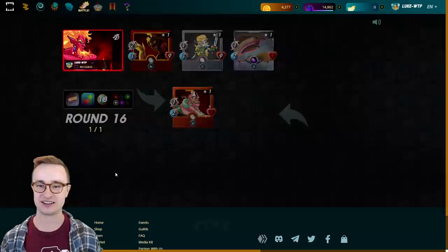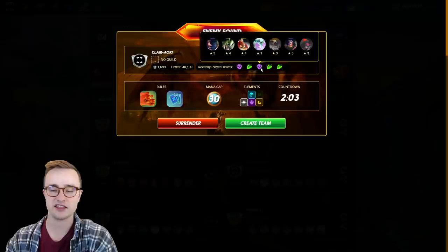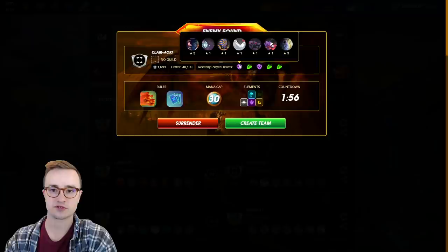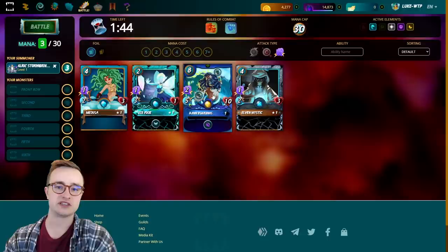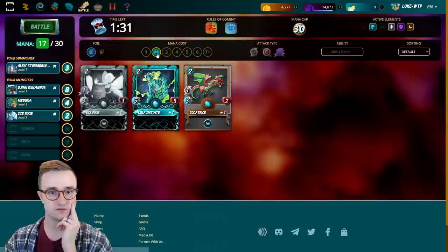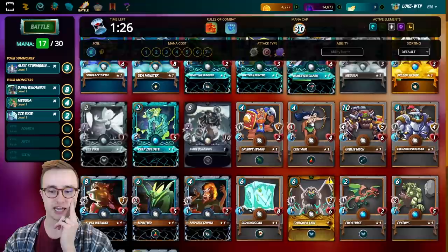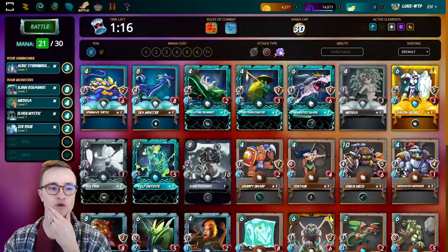Even Stevens — one of my least favorite rule sets because taking away half your cards is quite a bummer. He's got two leveled-up decks but only one can be used; he's probably going to go death. He's got some heavy range damage in the backlines we need to watch out for, but it doesn't look like he has much magic reflect. Even Stevens means we can still use our OP water card but we lose Wavesmith so we don't get that extra armor. I think I just need to go full magic damage and hope he doesn't have double heals.